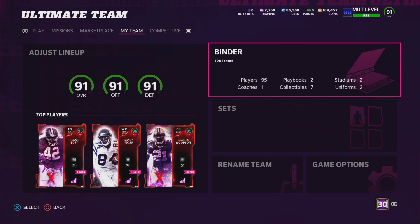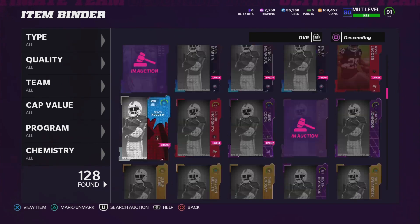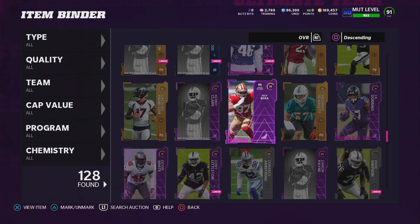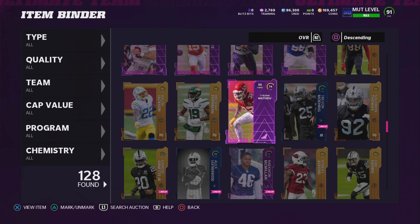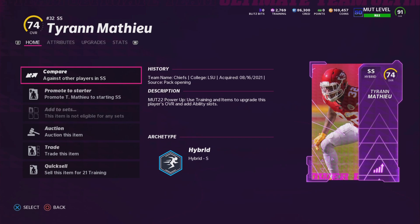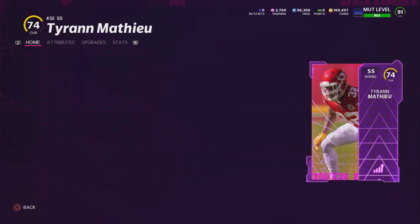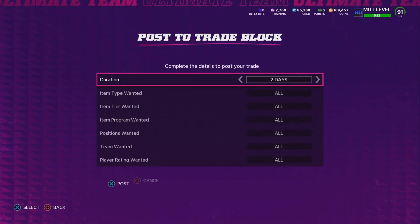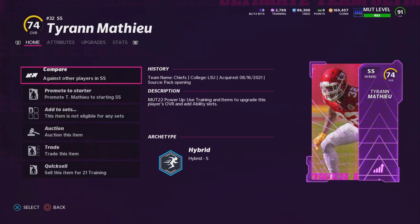Some things I do here and there — in my binder I'll buy cards off the market. For example, Tyron Matthew usually gets really good cards because he's a hybrid safety, and a hybrid strong safety is one of the best archetypes in the game — they're really good at man, zone, all of the above. He usually gets cards that go for a lot of coins. His power-up will probably go up in price, so I'm holding on to it right now. If you think a player's going to get a card soon, go buy that player's power-up or core elite. Usually gold cards don't go up in price much, so I wouldn't do gold.